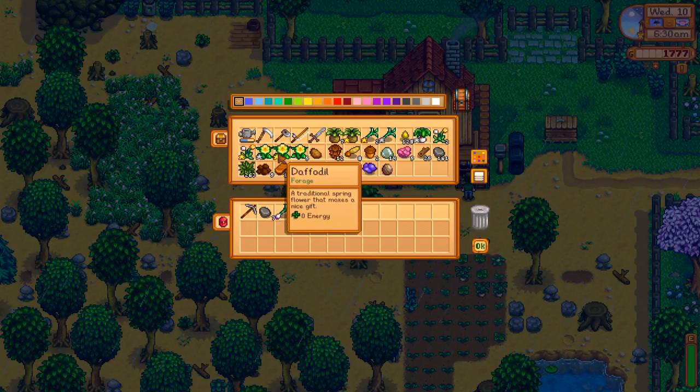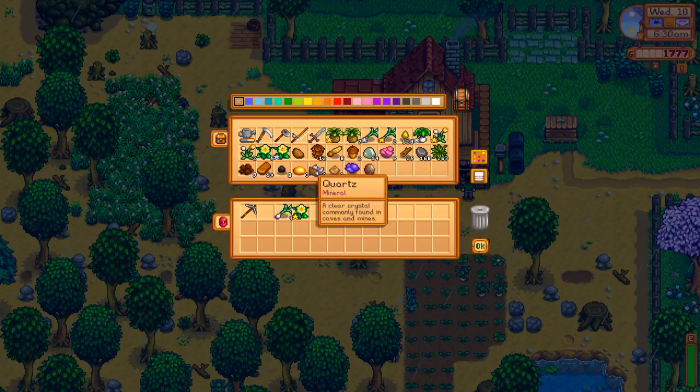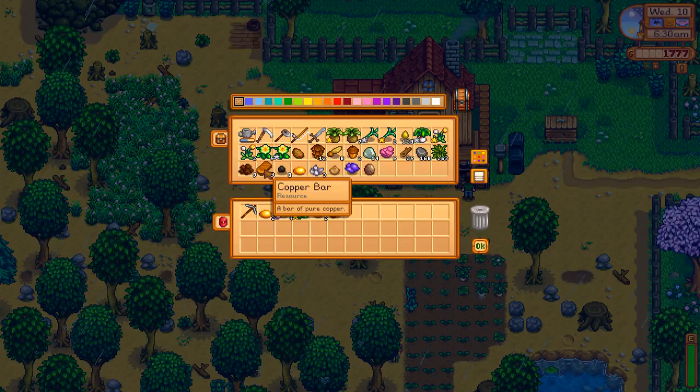It is Vincent's birthday, so we need that daffodil for him. Let's drop off the stone. Oh, it's Wednesday, so Pierre's closed. We need a little bit of money. We can sell some gems to... It's Clint.